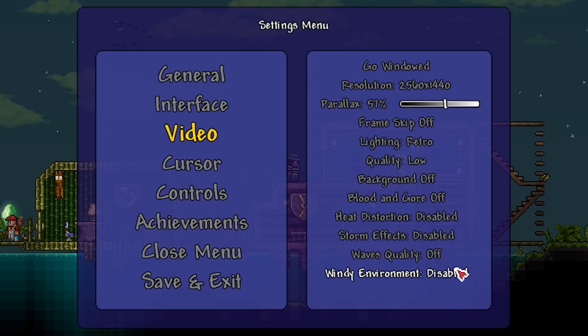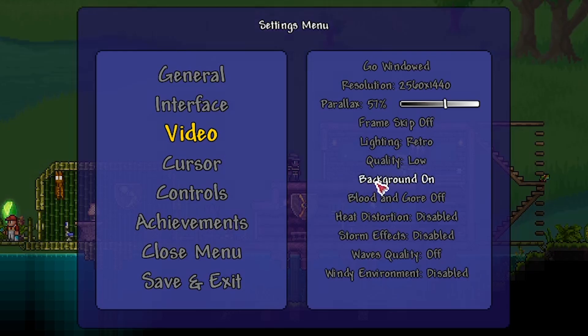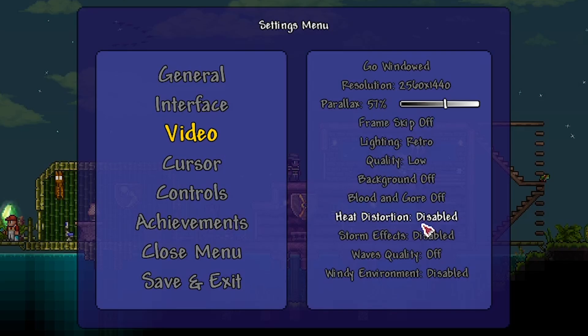It might not look as nice — without a background, it doesn't look as immersive or cool, but of course you can turn one of these things back on if you really wanted to. Overall, the less you have, the more FPS you're going to get. You should also test out frame skip off, on, and subtle, and see which kind gives you the most FPS, because a lot of people have told me off gives more FPS or on gives more FPS. So just test out with that and see which one gives you the most FPS or the most enjoyable experience.